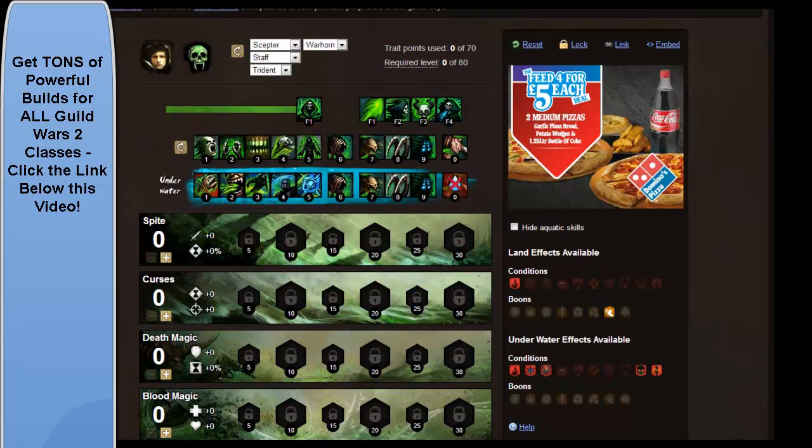You've got Summon Shadow Fiend, which does a good amount of damage and can be activated to teleport and blind a foe. And you've got Summon Flesh Golem, which will cripple your enemies with its attacks, and you can activate it to charge and knock down a target foe as well.